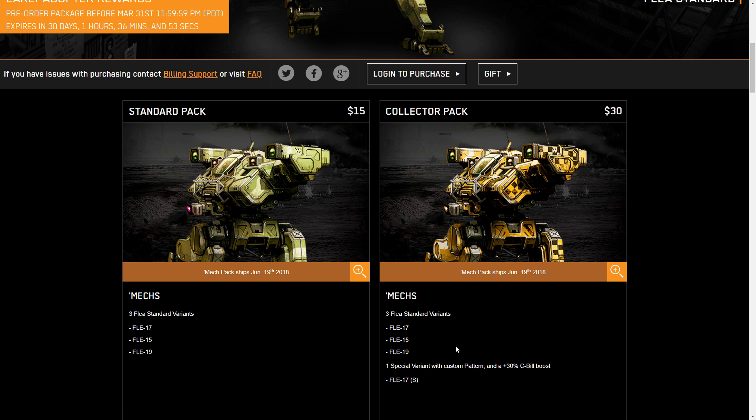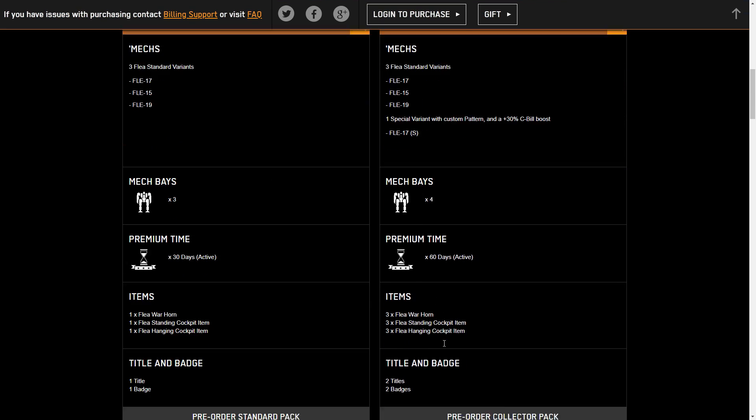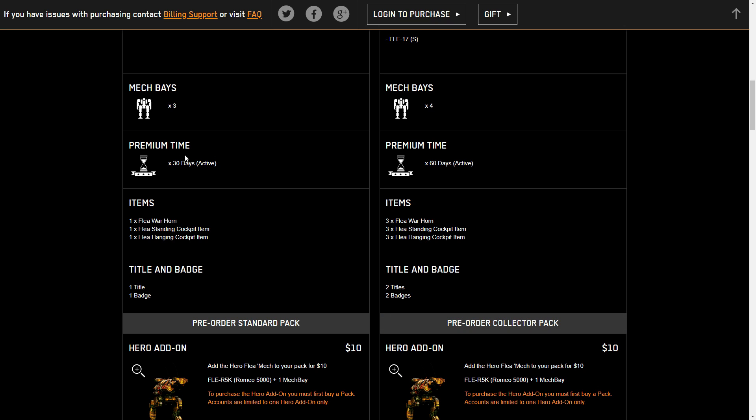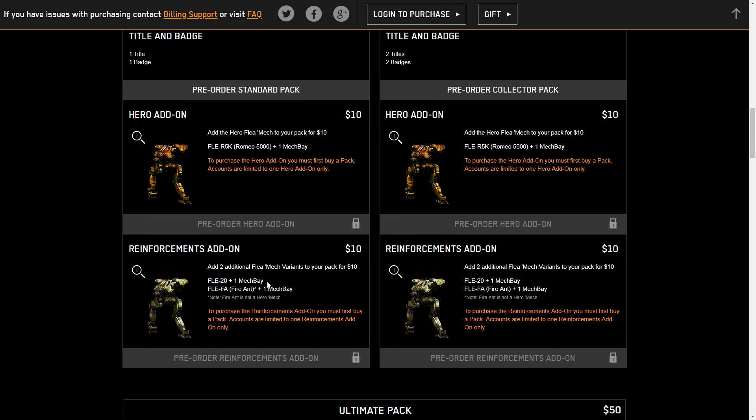It is a light mech, so the packs are slightly reduced in cost, which is quite nice considering the mech will be fairly cheap for C-bills when it eventually does come out. We have a standard pack for $15 that gets you the three standard variants — the FLE-17, 15, and 19 — and the collector's pack for $30 gets you the FLE-17 as the special with a 30% C-bill boost, plus mech bays, premium time, cockpit items, titles, and badges.